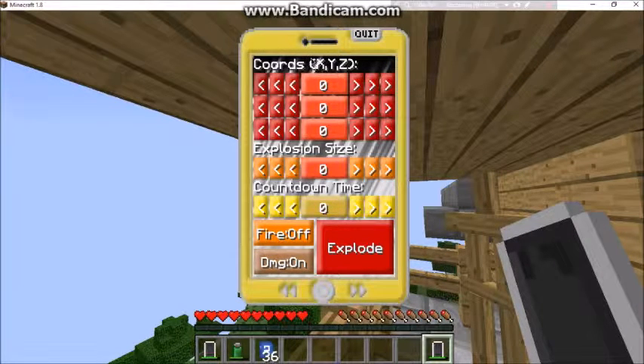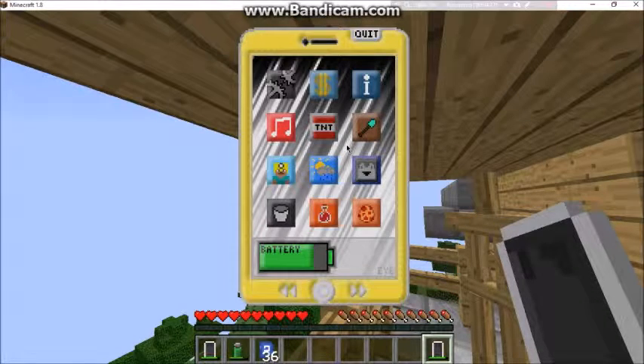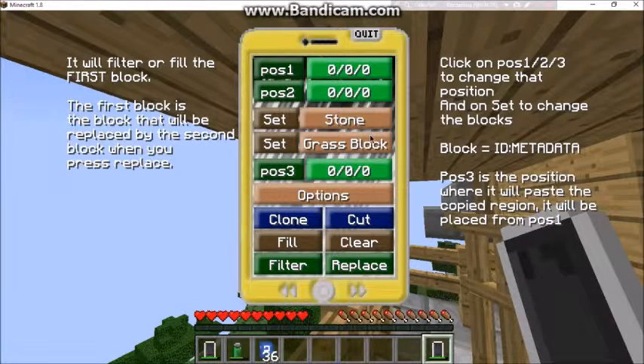There's also an app for TNT where you can do coordinates, but watch out because right when you hit something it activates. You can set explosion size. There's also an app for world edit — if you don't have access to world edit, you can use this, which is amazing even if it's a bit weird to use.